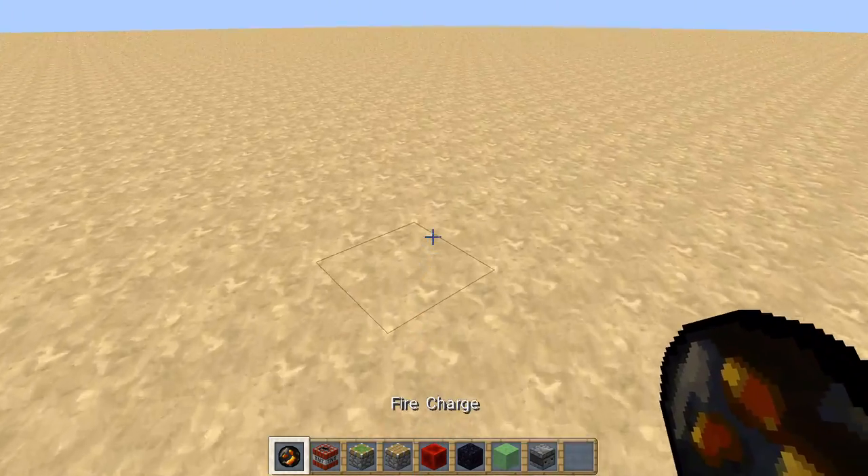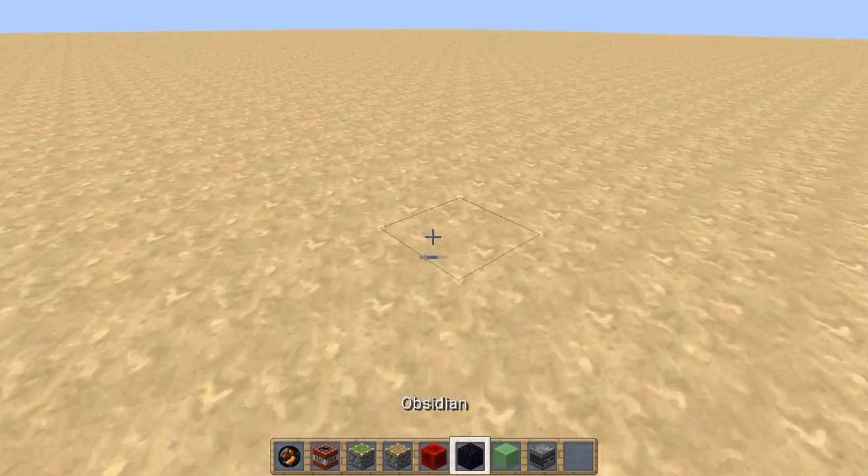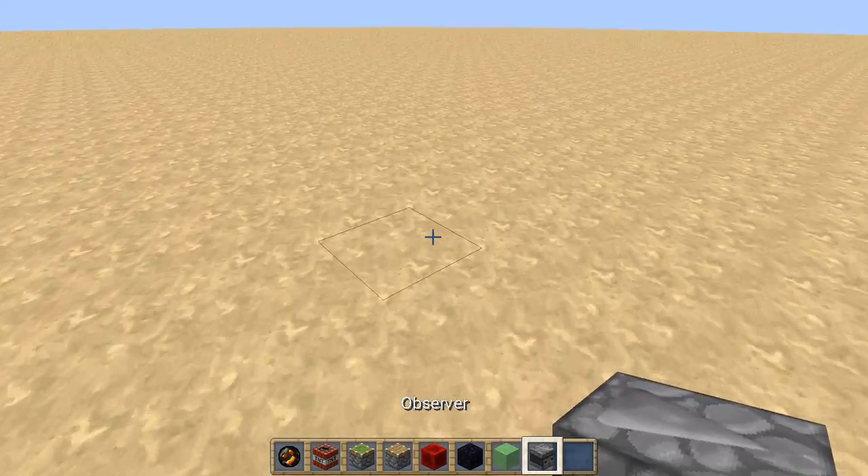So you need an ignition source, TNT, Sticky Piston, Normal Piston, Redstone Block, Obsidian, Slime Block, and a Missouri Block.